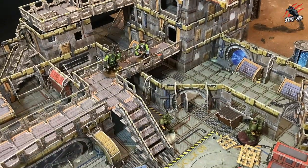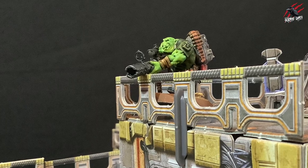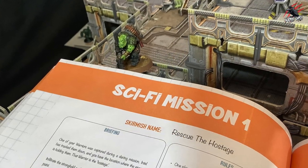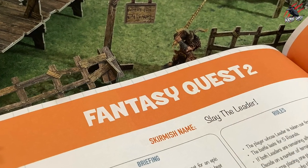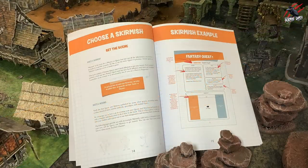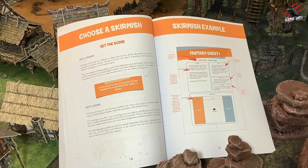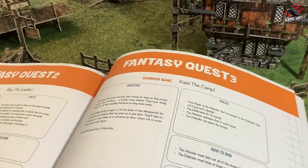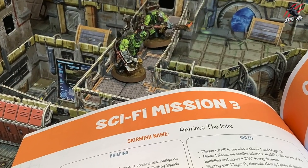When it's time to do battle, you decide where your skirmish will take place. You can use the skirmishes provided in the Weekend Warriors book, and the ones published each month on my website and Patreon community, or you can create your own using the template that you can also find in the Weekend Warriors book. You'll find that there are 3 fantasy quests and 3 sci-fi missions included in the book just to get you started.